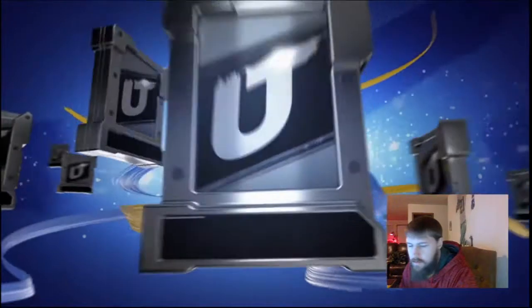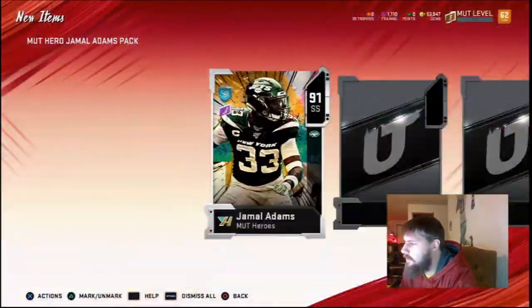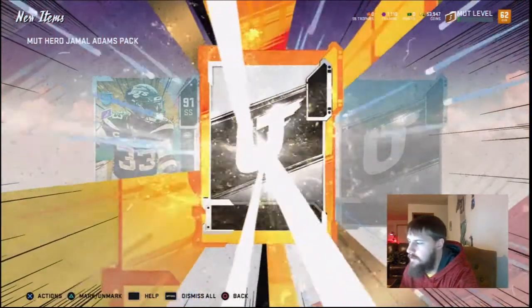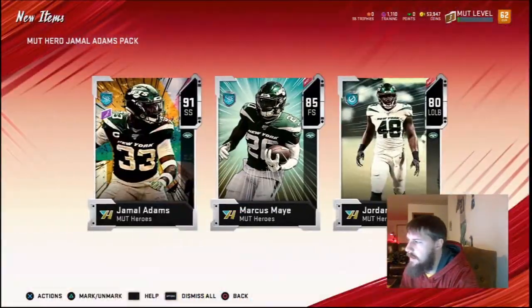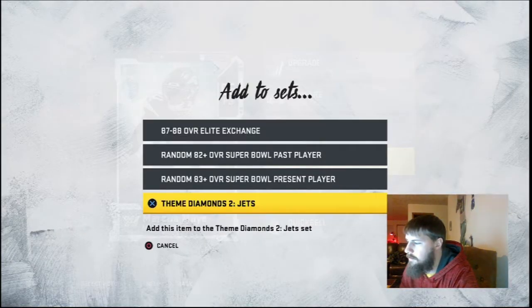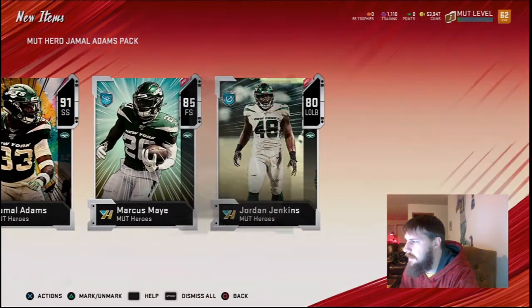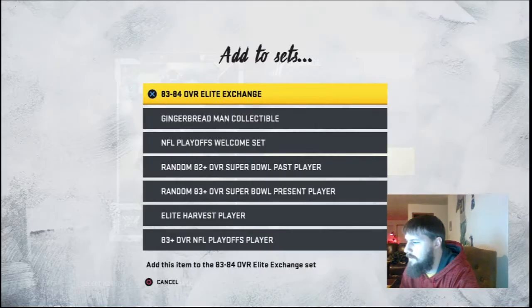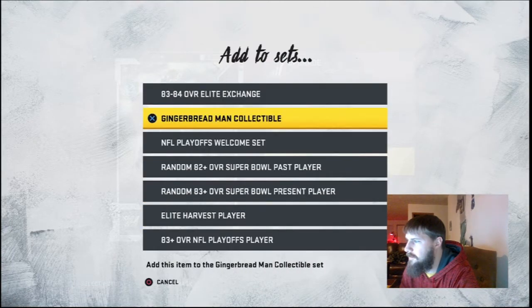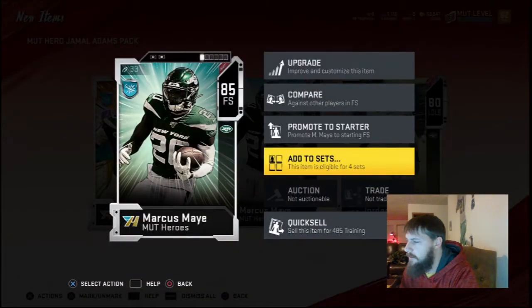Which is insane. I also made a stupid mistake and bought a Giants player — an 85 Giants player — and I accidentally put him into the Theme Diamonds 2 spot, and he doesn't actually go in there. So I don't actually have access to those. Don't really know what to do about that.